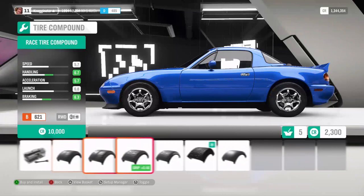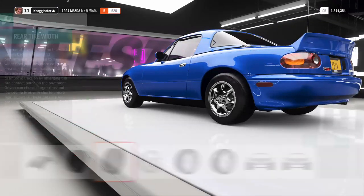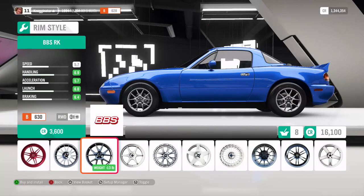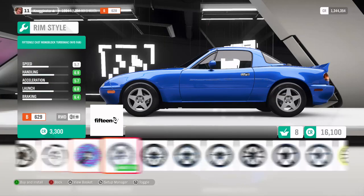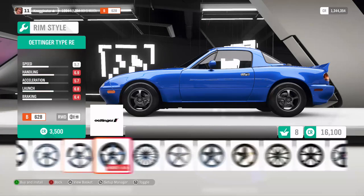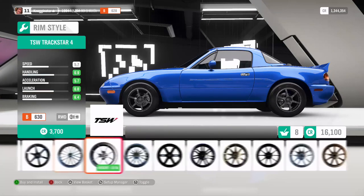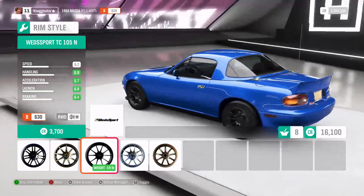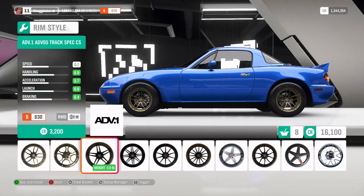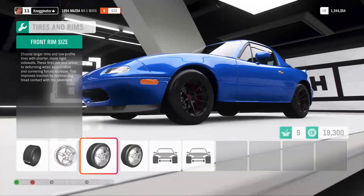Most importantly you can change your tires and wheels here. I'm going with 245 — yeah, 245 works. For rims, what are the rims that are always on here? I can never remember the name — I know it's something with an R in it. They're black and I don't know, like six or seven spokes. I just gotta find the name of them. There they are — all right, so we got those. Put 15s on it.